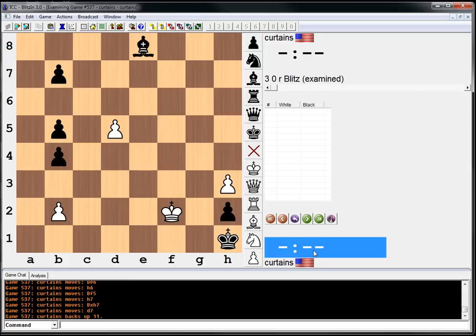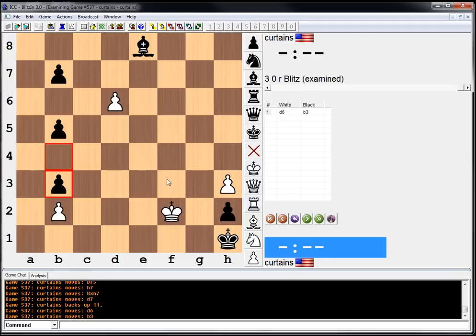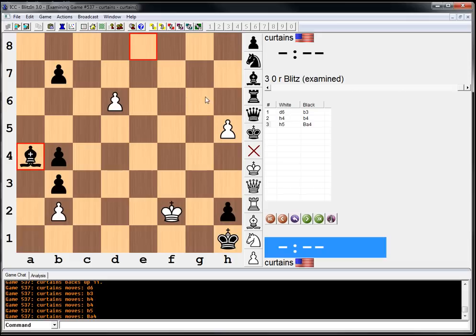We need to see Black's defense, and Black's defense is super cool. Black's defense is, after D6 — B3. H4. B4. H5. Bishop A4. H6. Stalemates himself.